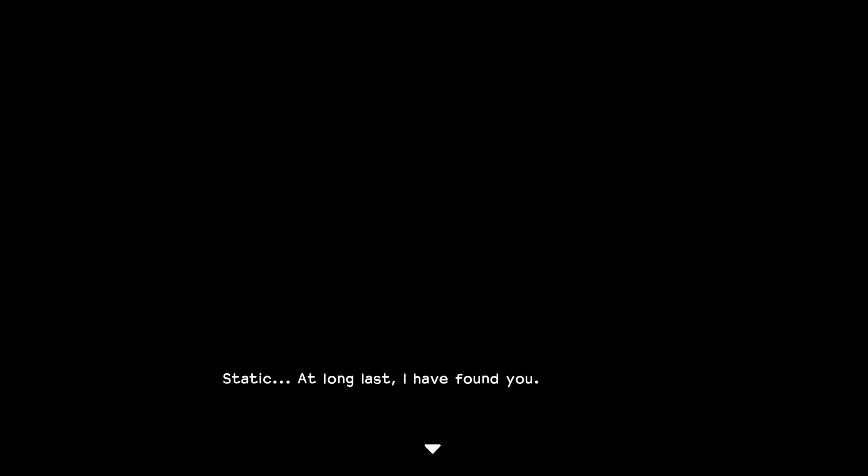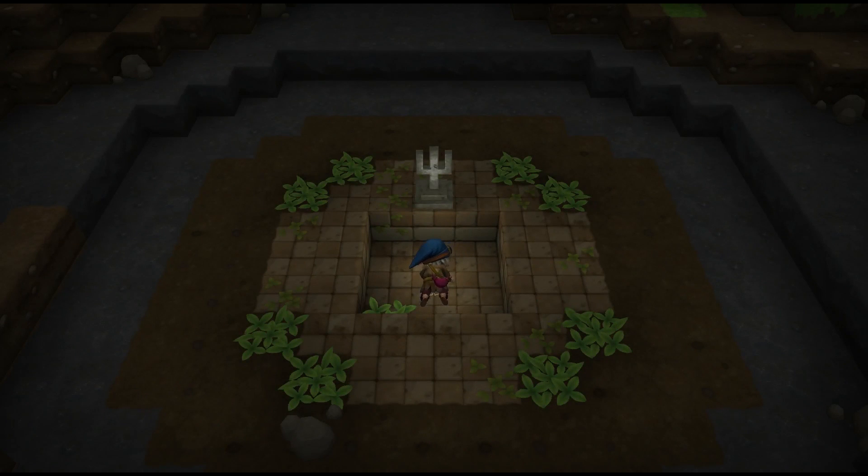Static, at long last I have found you. A single foolish choice has plunged this hollowed land into darkness. Beneath benighted skies my children crawl as insects on earth — powerless, awaiting their own destruction. Only by the power contained within you may this ruined world be rebuilt. Arise my child, your destiny awaits. Get up, Static! Looks like a tuning fork or something. Static, my child, you have finally awoken.